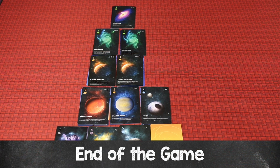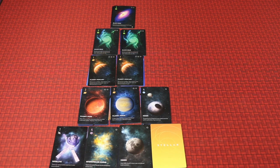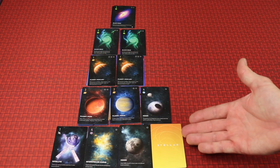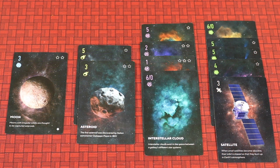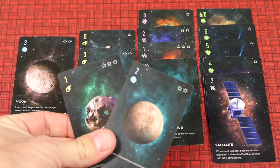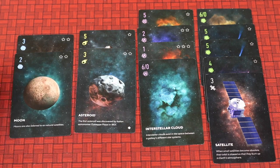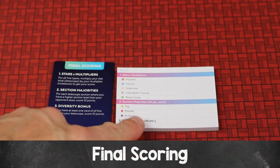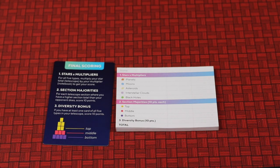Players continue taking turns until the end of the game, when both players have completed their telescope — meaning 11 rounds have passed and there are 12 total cards in your telescope since you started with one. You'll also have 12 cards in your notebook. At this point, you'll still have two cards in your hand. Choose one to place into your notebook; the other is discarded out of the game. Then use the score pad to tally your score with the three main scoring methods discussed earlier.